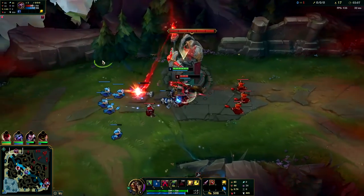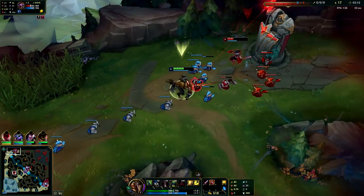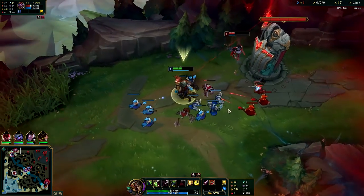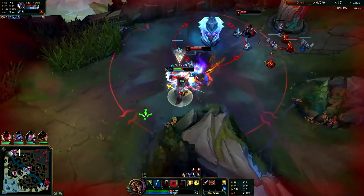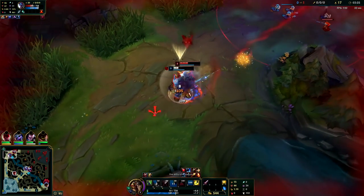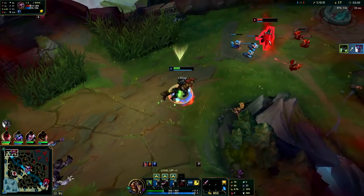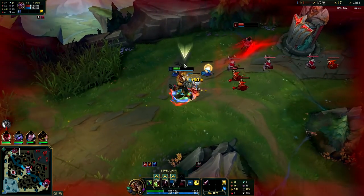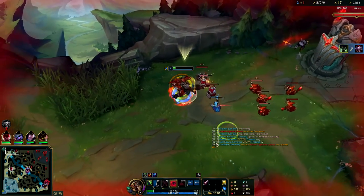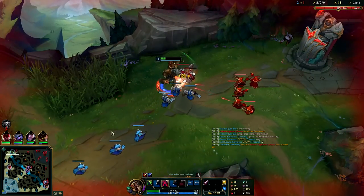I'm going to try to let him hit me so my minions will hit him. If I had ignite I'd just ignite and Q right now. Boom baby - Barrier, auto attack, Q, auto attack. Your Q is a pretty good auto attack resetter. I'm going to flash on the Shaco here. Boom - auto attack, Q baby, E to soak the turret damage.